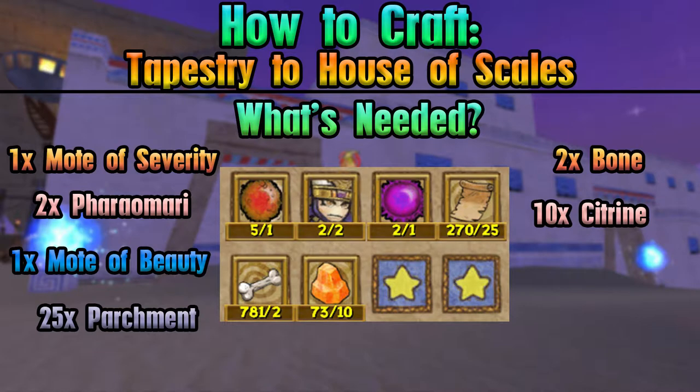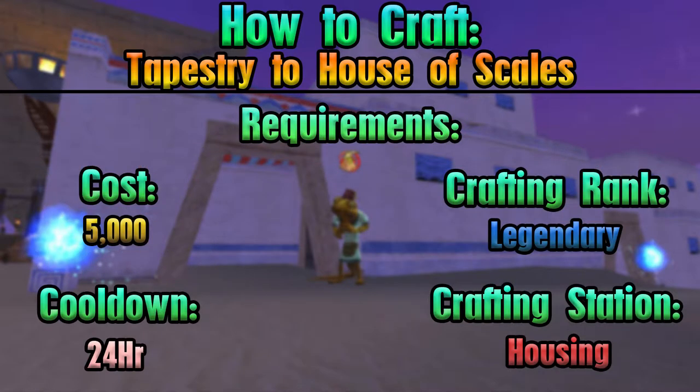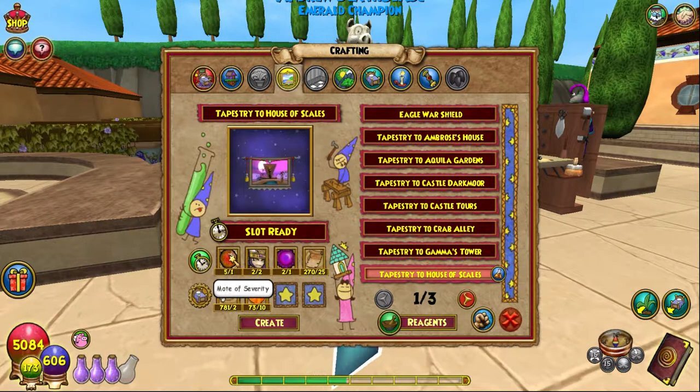Since it's a tapestry it's kind of involved — lots of things for it — but it's not too bad, so hopefully you can craft it. The on-screen requirements show all of that good stuff. Let's head over to the housing crafting station and craft this. You need one Motive Severity, which is from the dungeon itself.